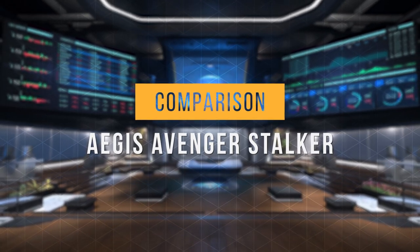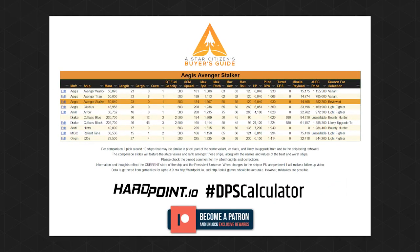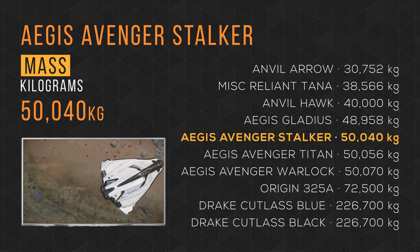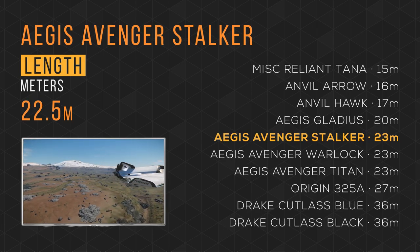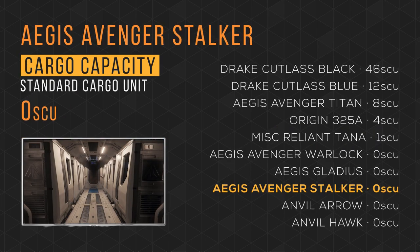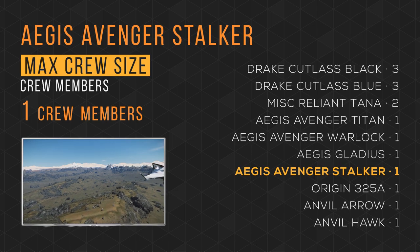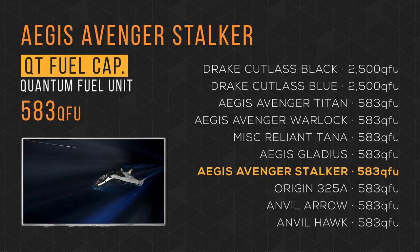Now let's see how it compares to other ships you might be considering. I've selected 10 ships: all of the pertinent Avenger variants, popular light fighters, and bounty hunting ships. The Google Sheet document with the data is linked in the description. The Avenger Stalker weighs in at over 50,000 kg, taking 5th place. It fits in at 23 meters in length, tying 5th with the Avenger series. It tows 0 SCU of cargo, tying last place with half the ships on this list. It has a max crew size of 1, and it carries 583 quantum fuel units, tying last except for the Cudi series.